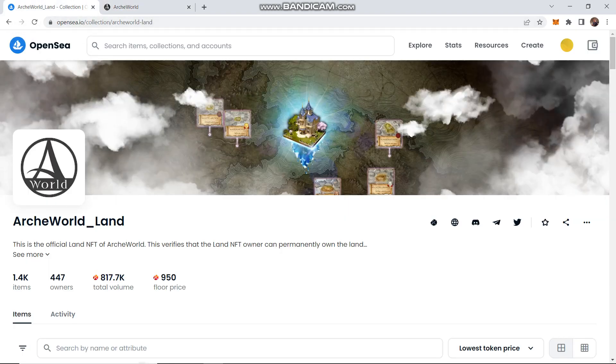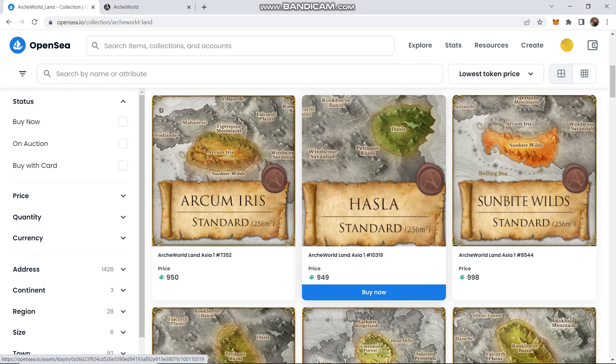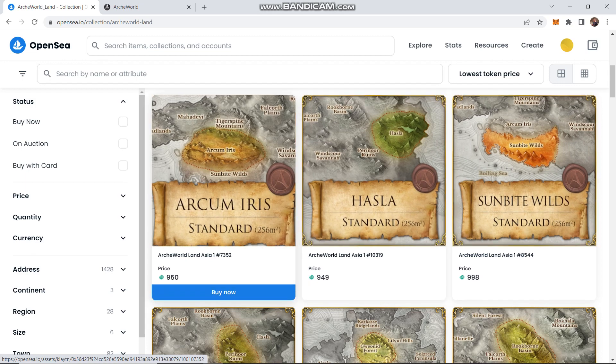You buy land from OpenSea.io. You have to buy it with a cryptocurrency called Clay. Clay is currently around 25 cents per Clay. You can see these are the lands that are for sale — it just gives you an area location. So this is Arkham Iris and this is a standard.